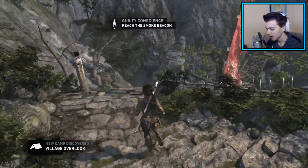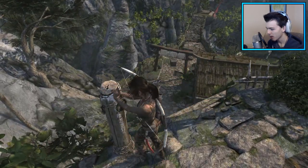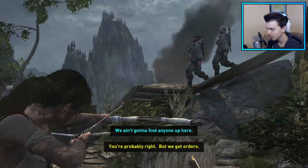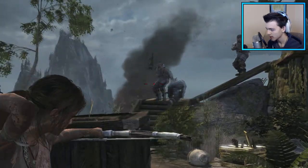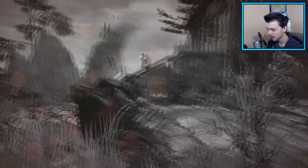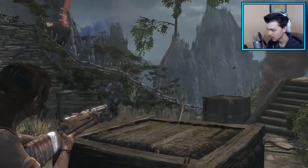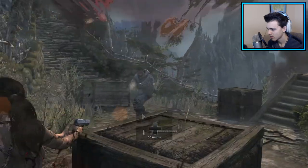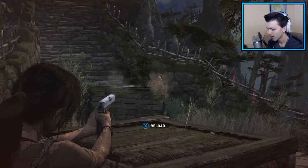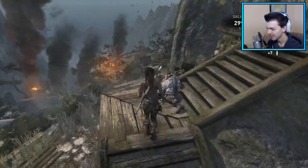Lara is one of those people where she gets into everybody's business. But yeah guys, we need to go save this dude. That fall would have probably killed us and I ain't trying to die. I want to know where these guys come from — oh you guys want to use guns? I can surely use a gun. Oh my god, I can't even use a gun. This is bad.